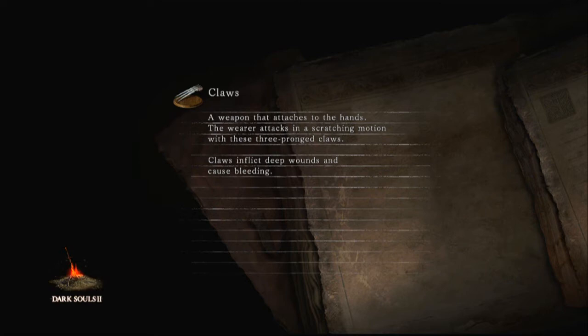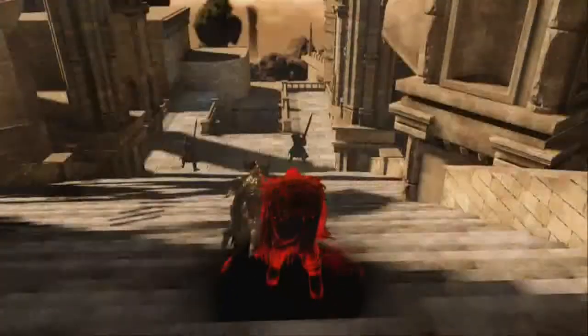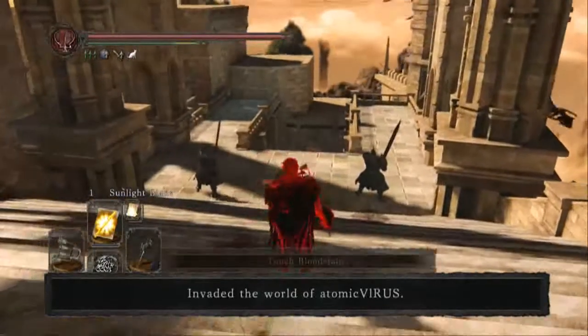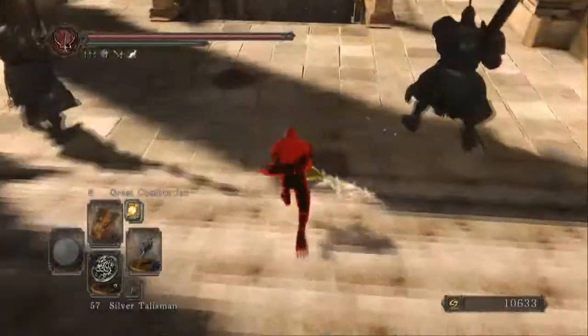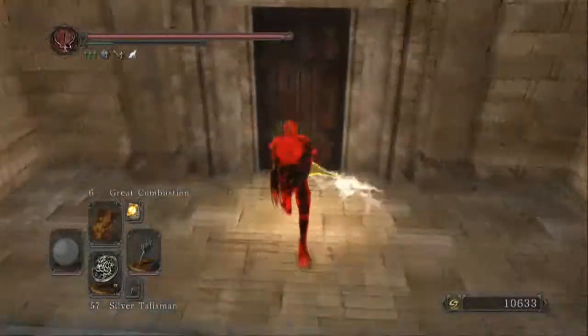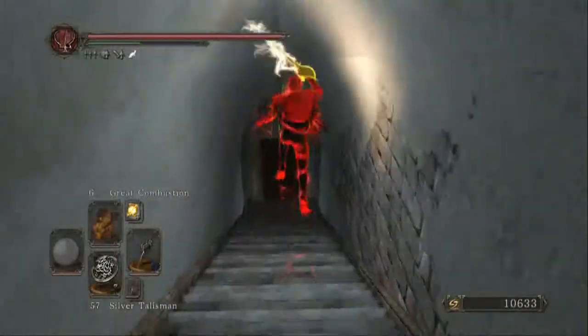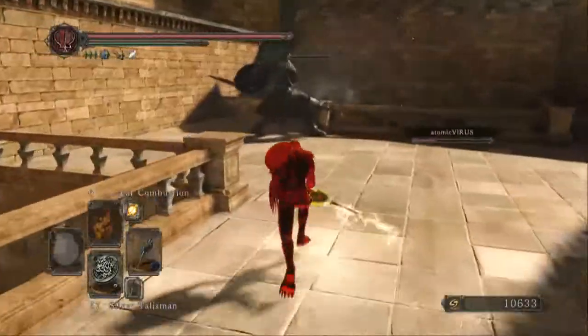I'm also kind of impressed that the Blue Sentinels haven't tried to mess with me at all. As you guys saw in my first video with my hunter, the Blue Sentinels would not leave me alone. The Blue Sentinels are possibly the worst covenant in Dark Souls — they have the shittiest players in their repertoire. I don't think I've ever really fought against a blue that was impressive or good.